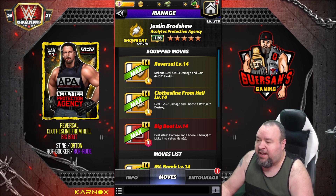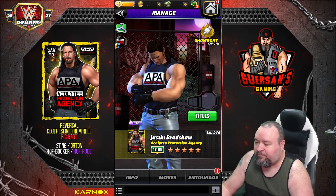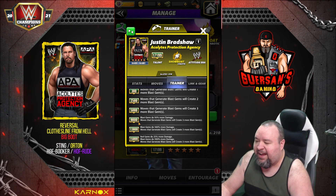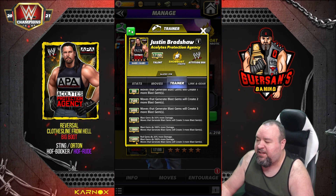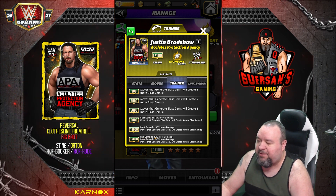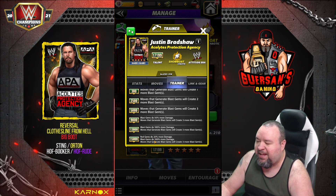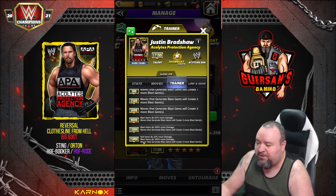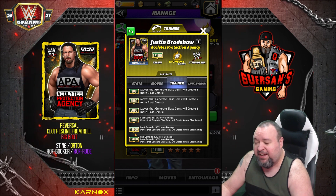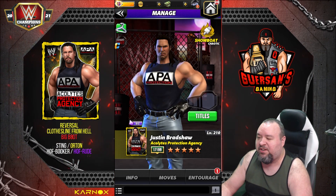They also changed the trainer ability to a 13k and 15k boost, where the 15k means red gem does 25% more damage, blast gem does 100% more damage, and moves that generate a blast gem will create three more blast gems. That's pretty sizable as far as trainers go.